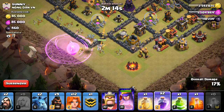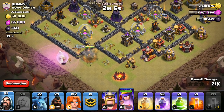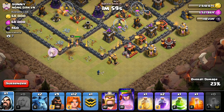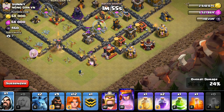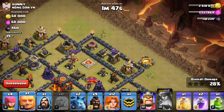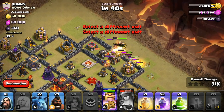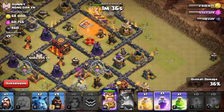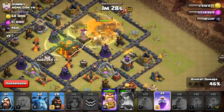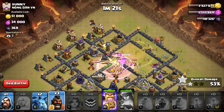Yeah, everything's looking good. The Rage is still affecting that. Let's drop this Wizard right there to help things go down. I'll start the Valks in just a moment as soon as the Queen looks okay. She should get that Archer Tower. Come on, step up. Get that Archer Tower. I'm going to keep an eye on her but I think we're good. I'm going to pop the ability actually. Boom — all that's down. Let's get the Poison. Use her Rage on the Queen — we've got to keep her up. Heal. Jump. And we'll have this Rage ready. Boom, there's the Rage — one, two, three.